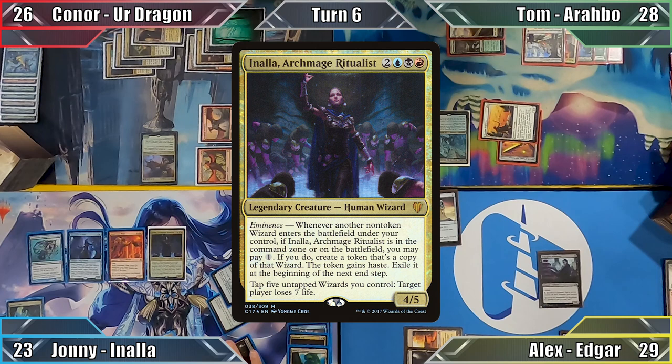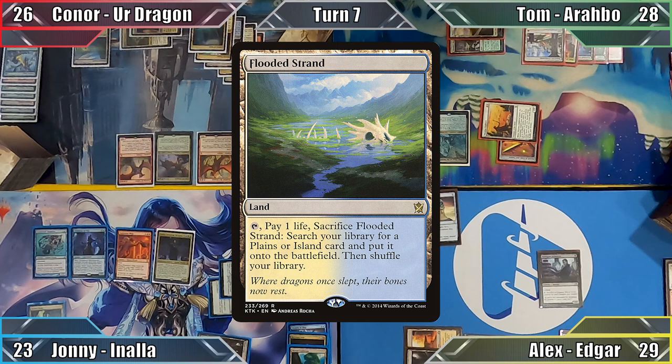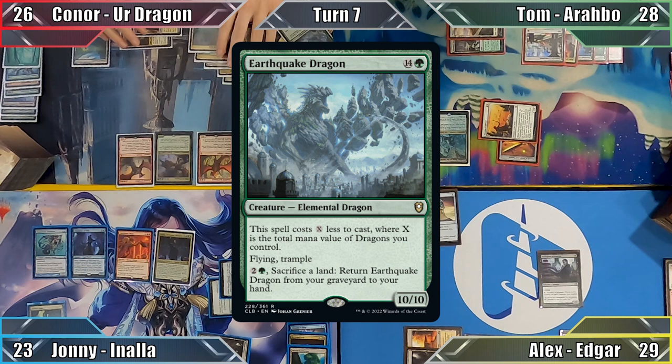Johnny casts his Commander, Inala, Archmage Ritualist and ends his turn. Connor starts his turn by playing Flooded Strand and then sacrifices a Forest to return Earthquake Dragon from his graveyard to his hand with its own ability.